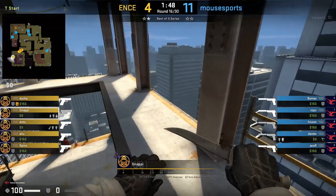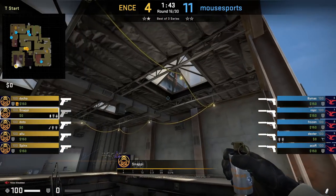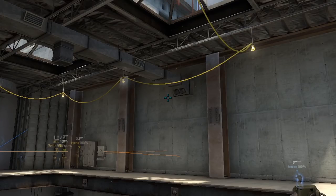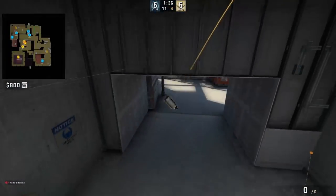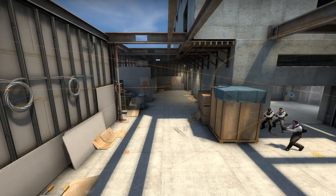Snappy is going to smoke connector towards mid from top platform in T spawn. He crouches and aligns himself with this beam, then aims at the wall to the bottom left of this vent, also to the left of the line. While crouched, take two steps forward and jump throw. Make sure the windows are broken beforehand. This is a very sensitive smoke — make sure you practice it as I've seen many pros miss it. Enz uses this smoke to go mid to B on their T pistol.